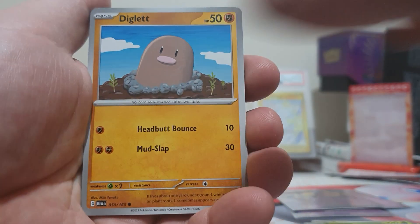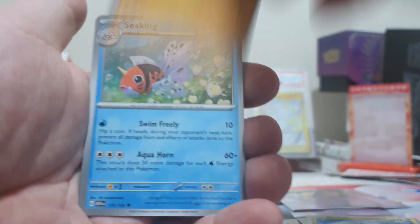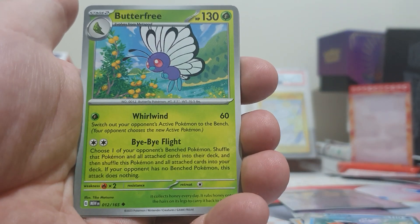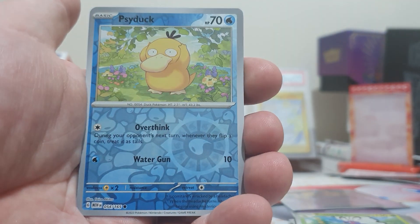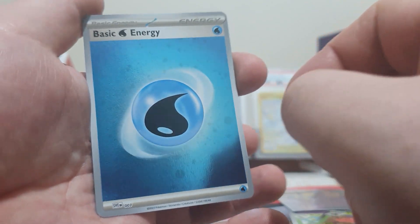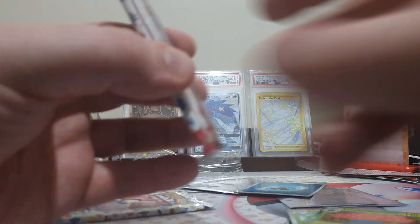Moving on, we've got a Diglett, Drowzee, Bulbasaur, Dratini, Hitmonchan with a Seaking — very interesting with the Seaking there. A little Butterfree, a Reverse Rigid Band, a Psyduck, and a Vileplume with a Cosmic Foil Energy. Very good.